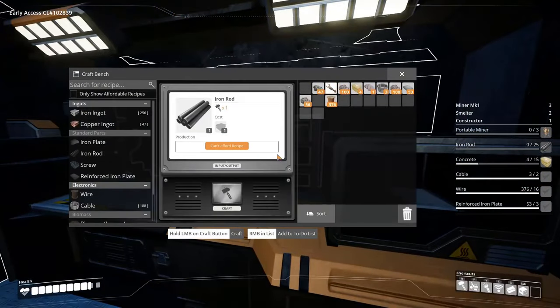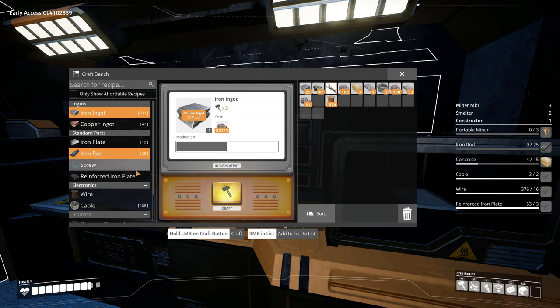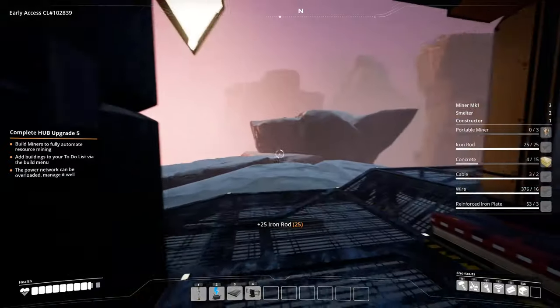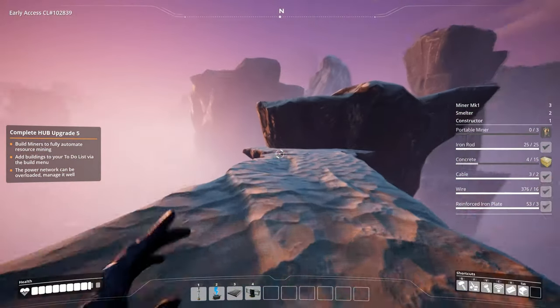We need iron ingots and then we're gonna make them into 25 rods - which is not really that hard for us. And I think the rest we only need to get concrete, which is fairly easy. We'll just go up here real quick and get it. Oh, it's getting morning already - we worked all through the night apparently. I like the fog coming in.